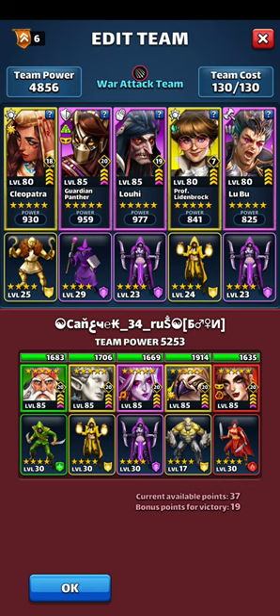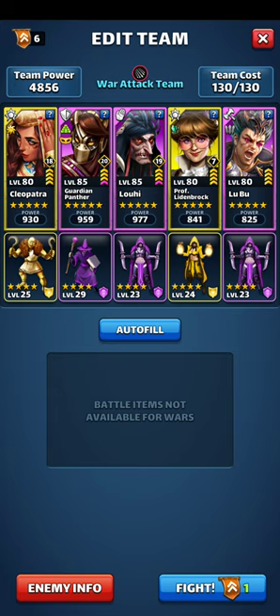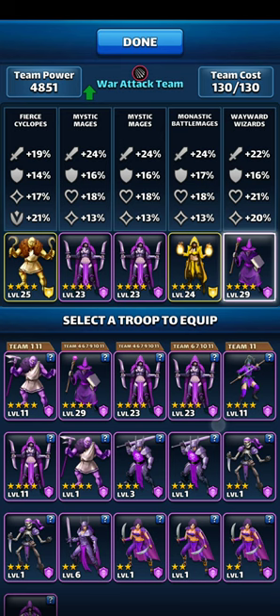This team has no healer, so you want to focus on using your best fiend heroes when going against a team with no healer. Luboo is a great option here: if he fires once, Pain You Light doesn't get stone skin anymore. This is mostly an ailment-based team. Looking at troops, I want the level 29 troop on Luboo — you don't need that much mana gain on a fast hero.